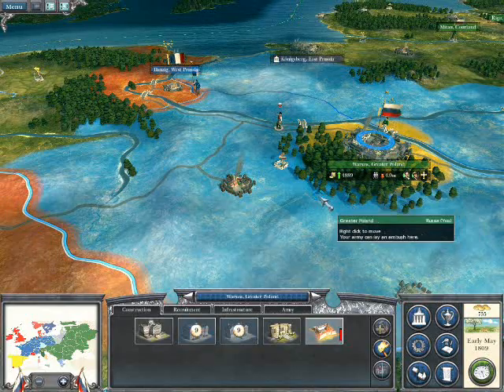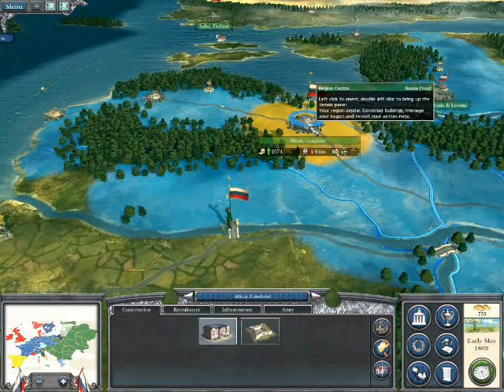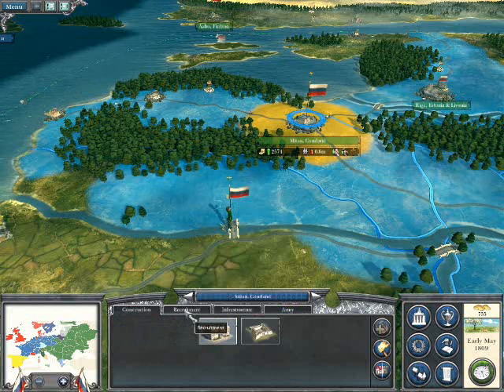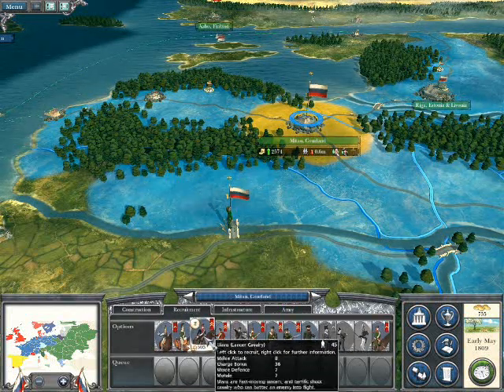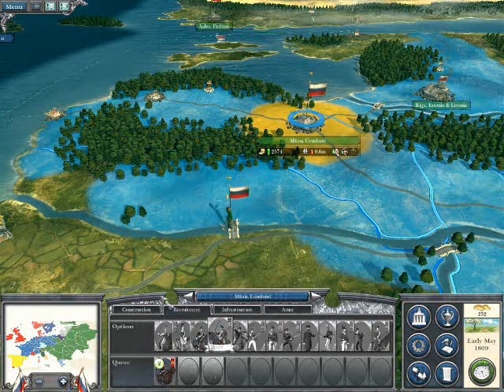Up in Courland, if I can get the right place this time, I'm going to be recruiting up here. I'm going to get some Ulans - well, I say some, I'm going to get one unit of Ulans, because it's probably all that I can afford. I'm going to add those to the bridge army when I get the chance.